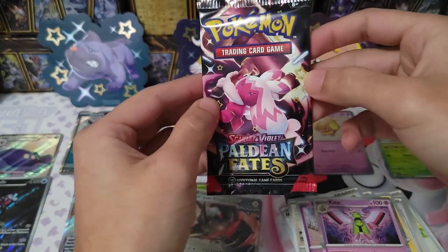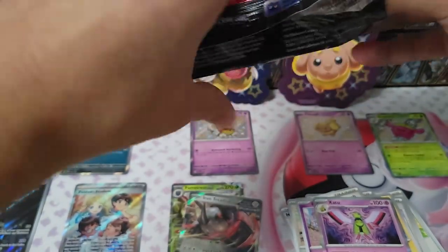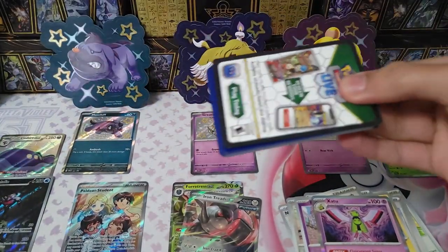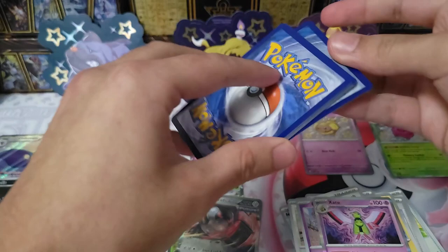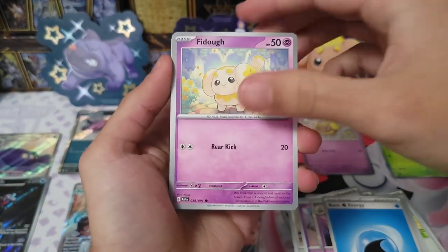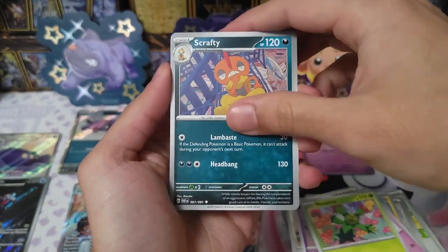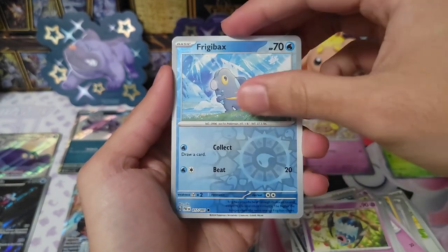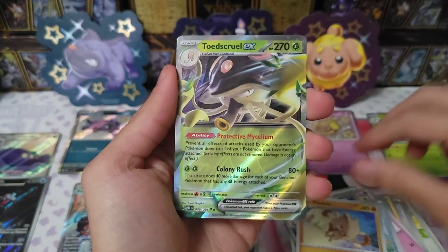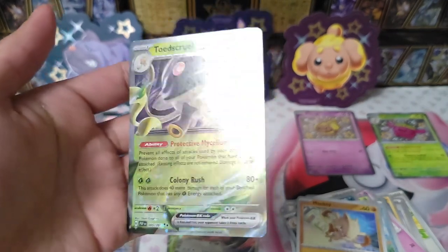Our last pack from the tech collection sticker set — QR code, one to the front, water energy, Fidough Hunter, Koraidon, Maractus, Grafaiai, electric generator, Zubat, Fraxure — looking suspicious — Mankey, Annihilape, and Toadscrew EX! Very nice — like the shine of it, very nice.